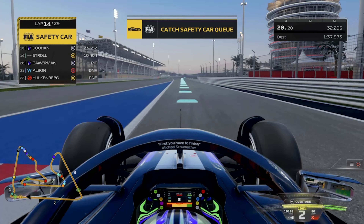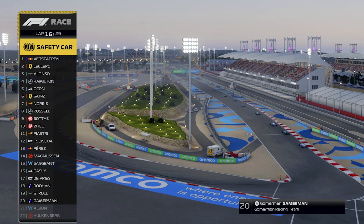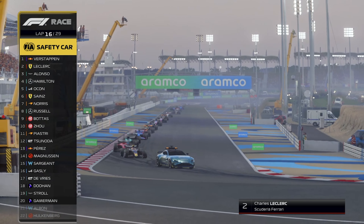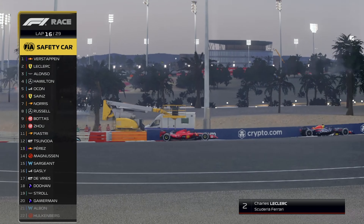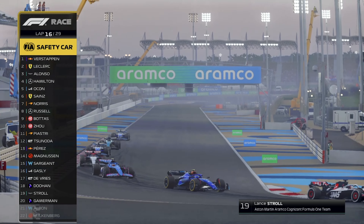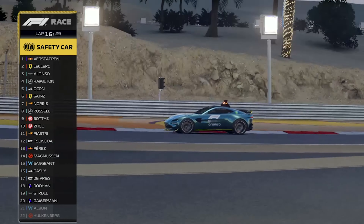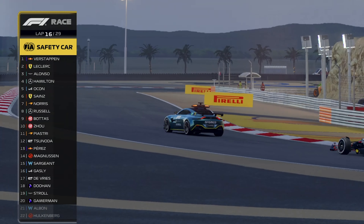We do catch up to the safety car eventually on lap 16. Now it's Verstappen from Leclerc, Alonso, Hamilton, Ocon, Sainz, Norris, Russell, Bottas, Guan Yu Zhou, Piastri, Tsunoda, Perez, Magnussen, Sargent, Gasly, DeVries, Doohan, Stroll, and then us in P20.